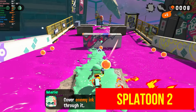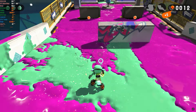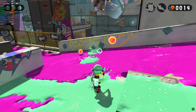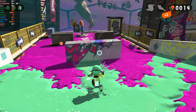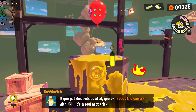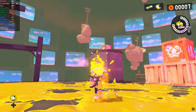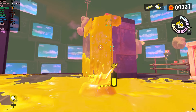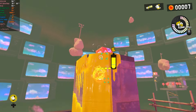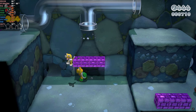Splatoon 2 has very good graphical quality and doesn't have significant issues when played on Sudachi. Additionally, you can use motion sensors for aiming, such as with the DualShock 4 or compatible controllers. Splatoon 3 can be more problematic, showing frame drops and even flickering objects or defective edges. Super Mario 3D World, a remake from the Wii U, has smooth gameplay without significant graphical issues.